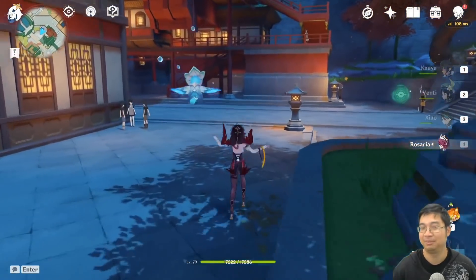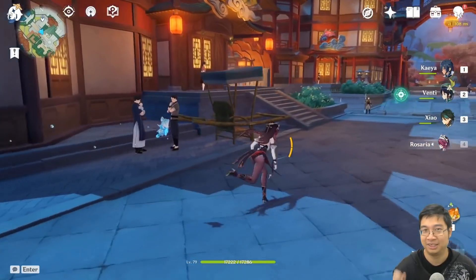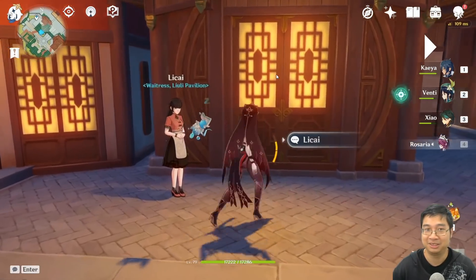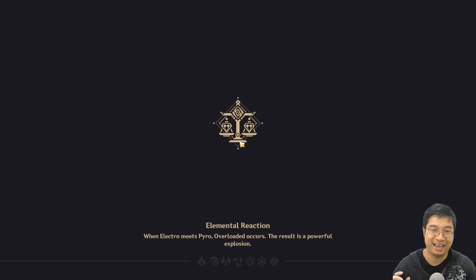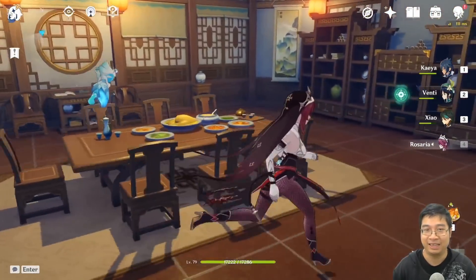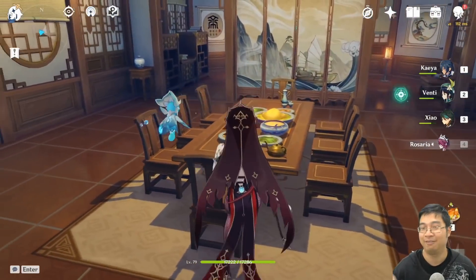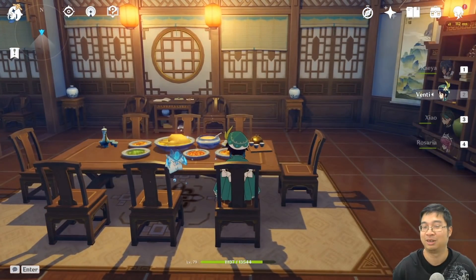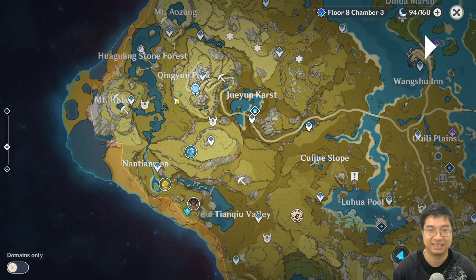The second summoning spot is quite interesting, shared by community members. If you teleport to the site near the pharmacy and go into the restaurant, you can see a number of seats supposedly where the seven Archons used to meet. The idea is if you have Venti, swap to Venti and sit here — representing one of the Archons at the Archon meeting — and wait for Zonely. This way you might have a higher chance of summoning Zonely.